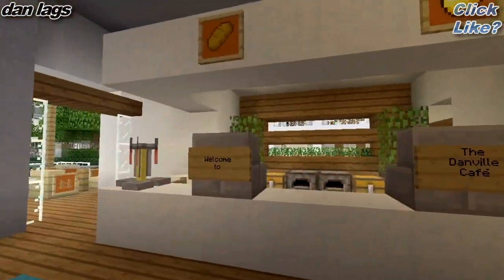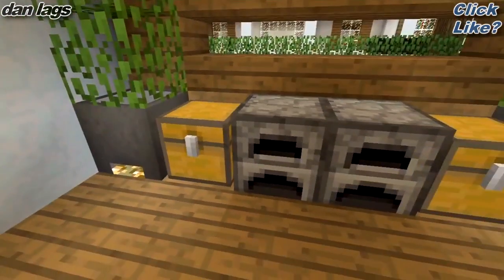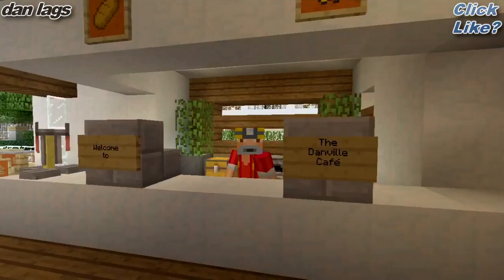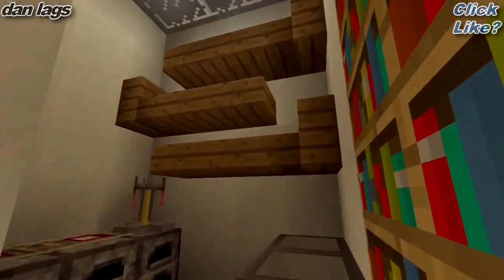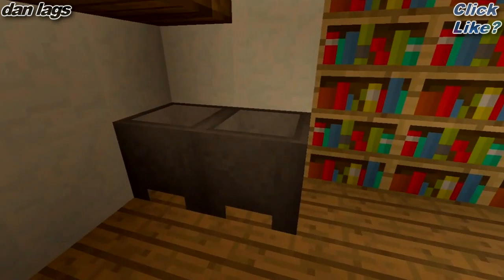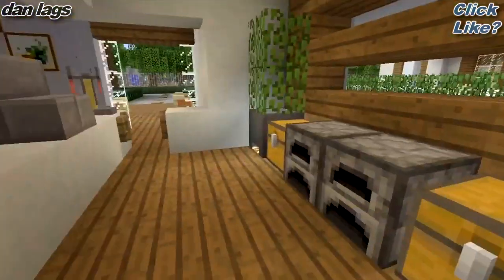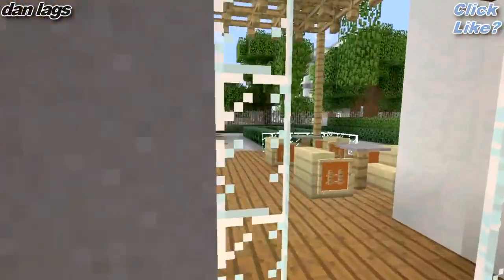Looks pretty nice. This is the register — if you come inside here, this is where people chill and ring up the customers. 'Welcome to the Danville Cafe, may I take your order?' Yeah, they're much happier than the McDonald's employees. In here is the kitchen — pretty small and simple. I just put some furnaces and cauldrons down. I didn't leave a whole lot of space on purpose because it wasn't necessary. And that's basically it for the inside room.